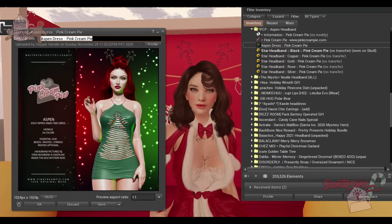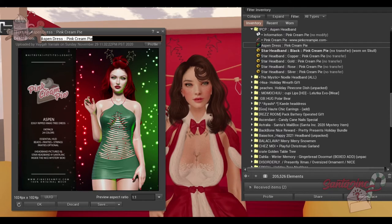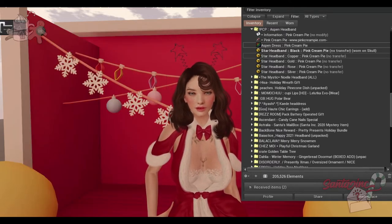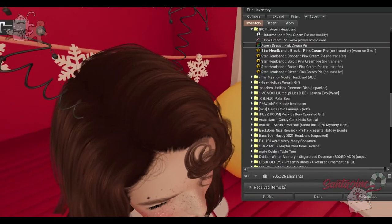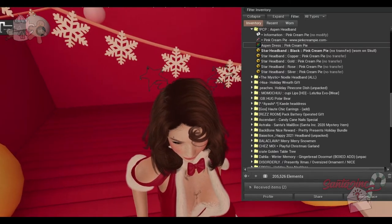First up, we have Pink Cream Pie. We have these little dangling star antennas — a star headband. They come in black, copper, gold, rose, and silver. Look at the little gems dangling off of it. I wonder if they jingle — that would be so cute if they did.